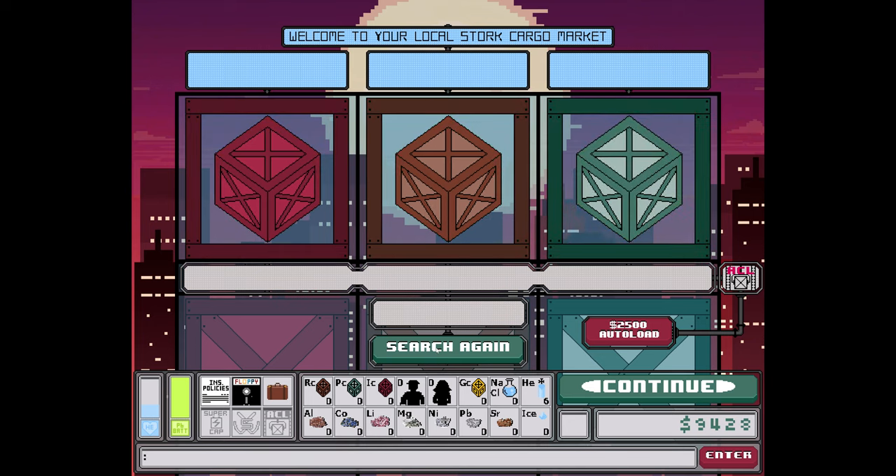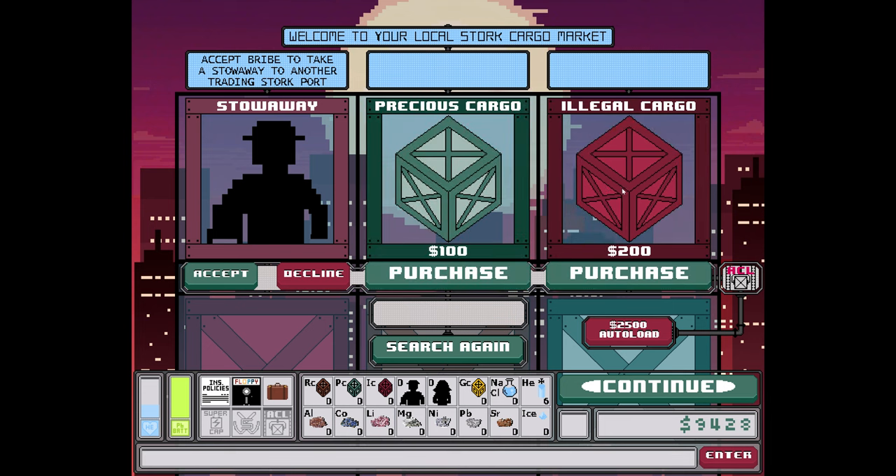This is the local store cargo market. You can accept a bribe to take a stowaway to another trading port.